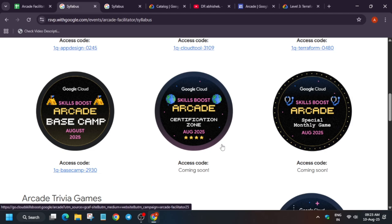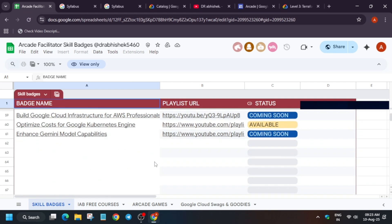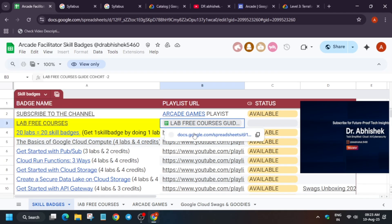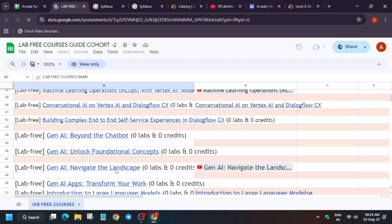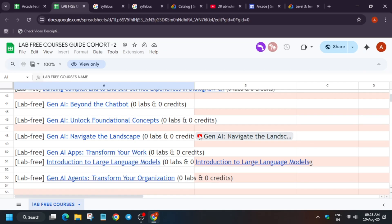If you want to view the sheet, here is our solution guide sheet. All the skill badges are available here and you can complete them as per your requirements. I've also provided the lab-free courses sheet — if you want to access them directly, you can come here and see all the lab-free courses listed, with solutions available right next to them. You can watch the videos first and then complete the quiz to get the badge without any issue.